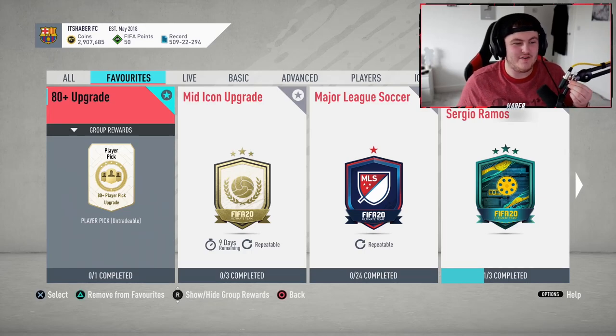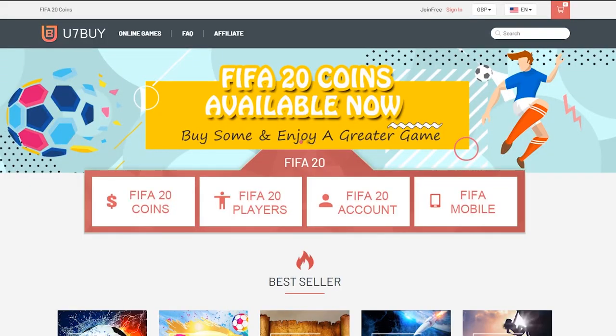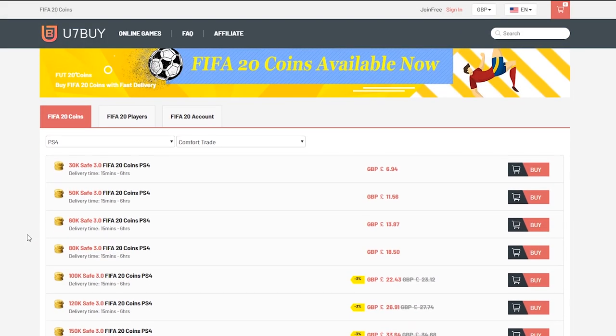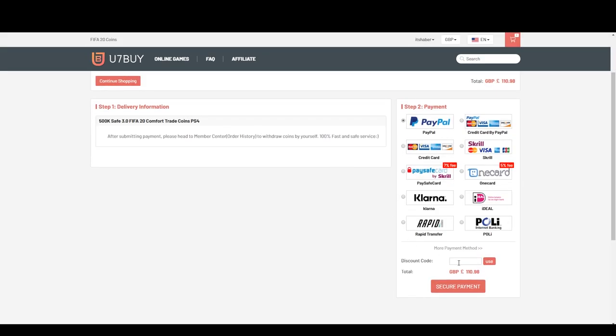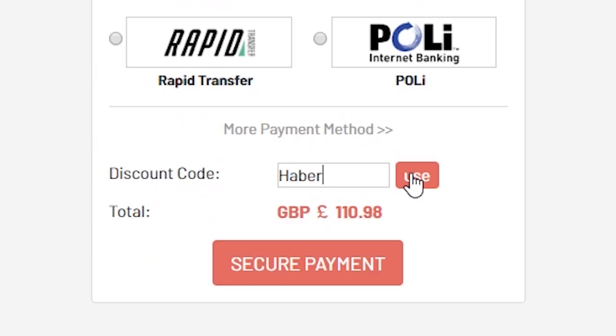Hey guys, welcome back to a brand new video. EA just dropped the 80 plus upgrade SPC. For cheap, fast and reliable FIFA 20 Ultimate Team coins, check out u7buy.com and use code HABER to get yourself 5% off all of your orders.